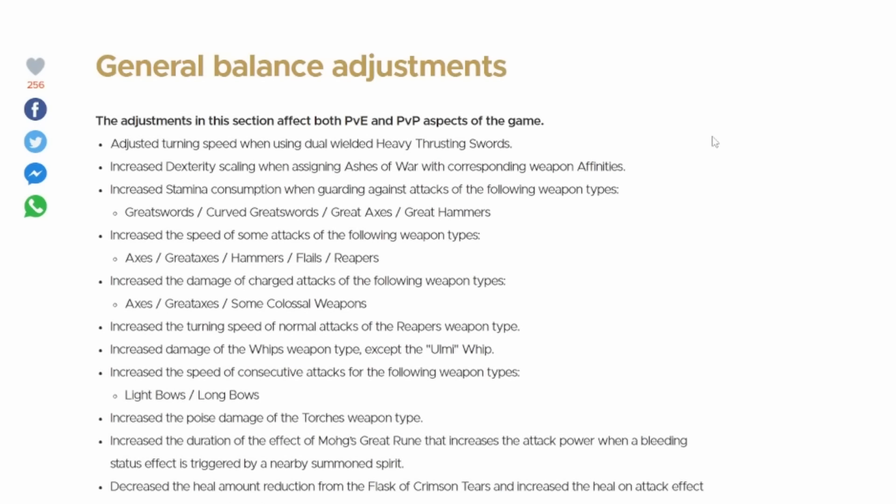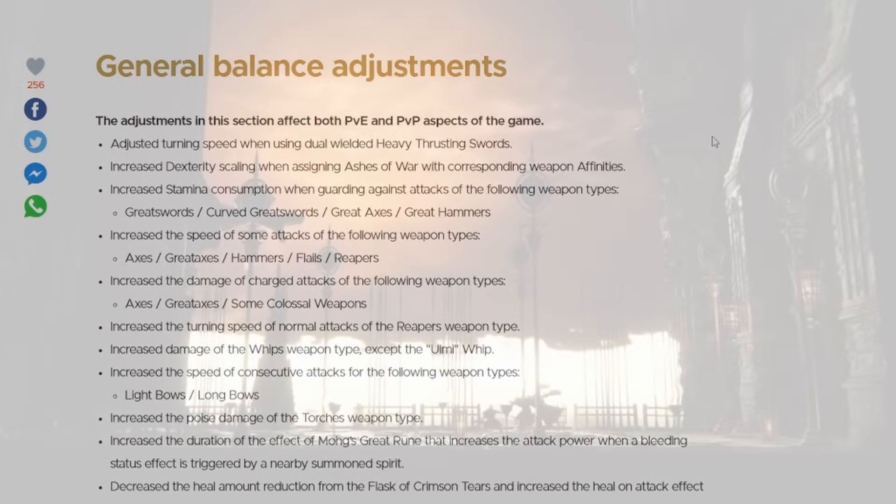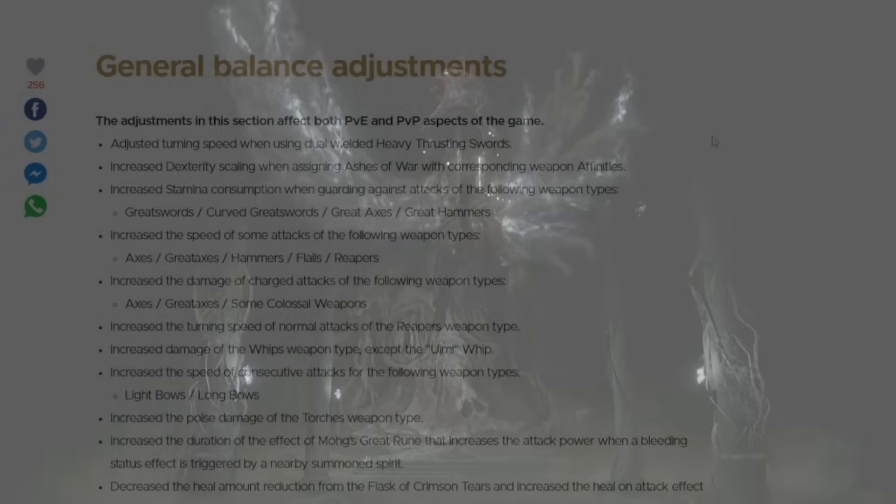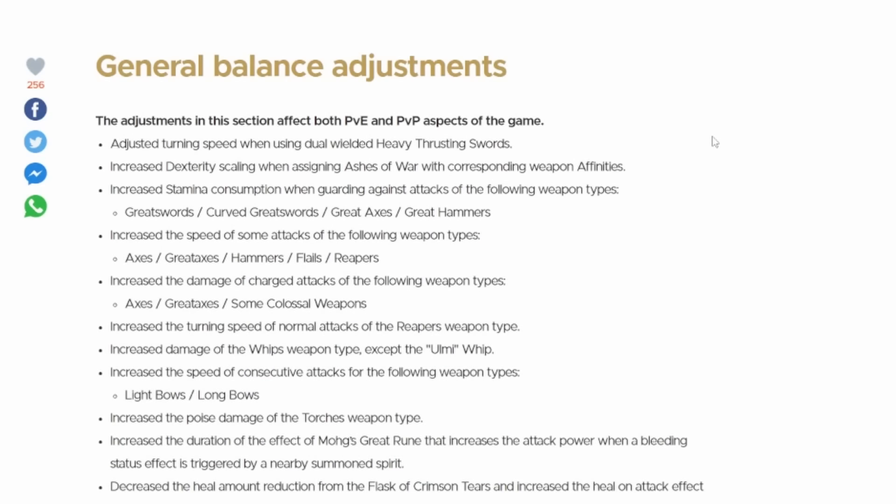We also got some great general balancing adjustments affecting everything from PvE to PvP. They've adjusted the turning speed when using dual wielded heavy thrusting swords, increased dexterity scaling when assigning ashes of war with corresponding weapon affinities, increased stamina consumption when guarding against attacks from greatswords, curved swords, great axes, and great hammers.